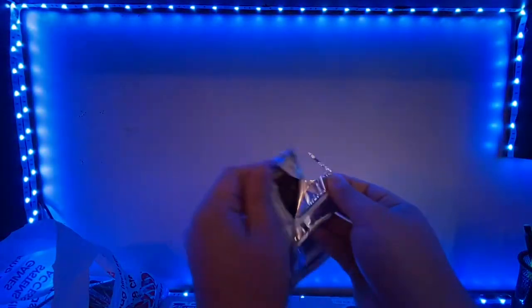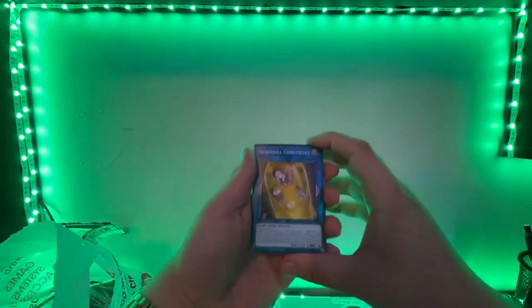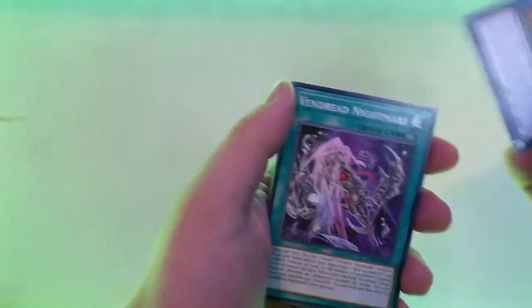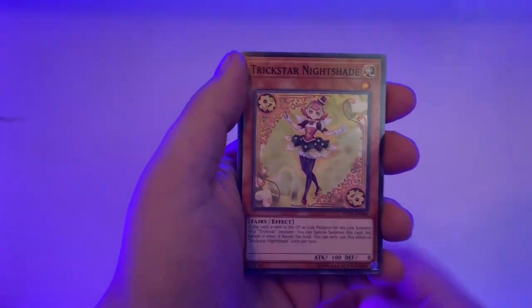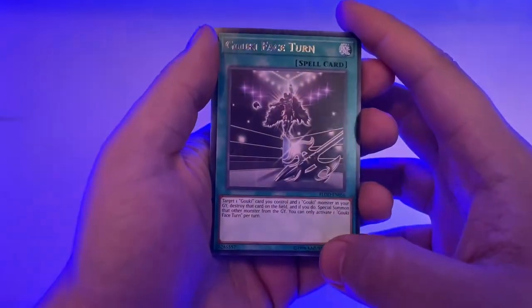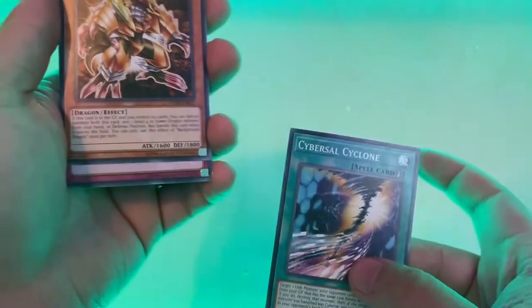So we're going to start off with Yu-Gi-Oh! here. Shadow Construct. Altergeist Kidolga. Vendred Nightmare. Trickstar Nightshade. Rainbow Refraction. Goki Face Turn. Wrestling Turns. Cyber Sal — or Cybersal, I feel like that's Cybersal. Background Dragon. And Crystal Conclave.